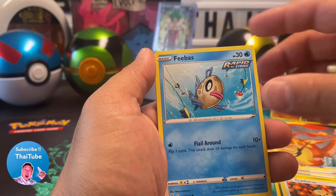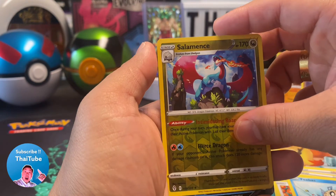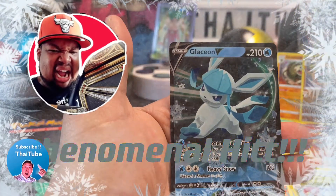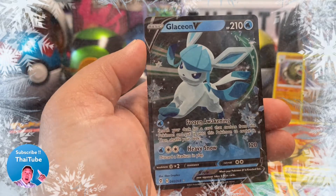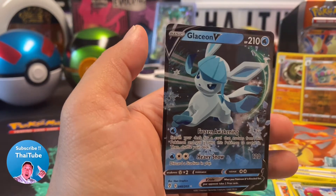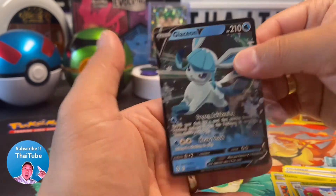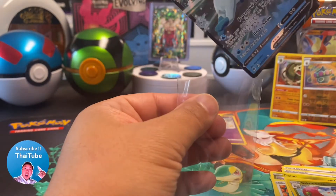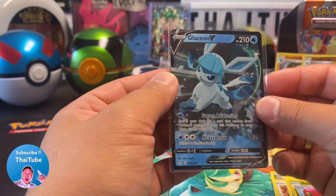And for our final pull — oh, a Glaceon V, baby! That is a hit, and I know who's gonna be super excited about this. My son Caleb — he loves blue Pokemon cards, water cards, and he's definitely going to be excited to see this today.